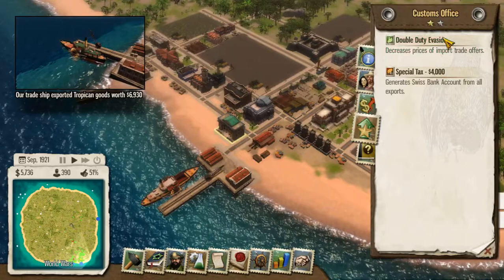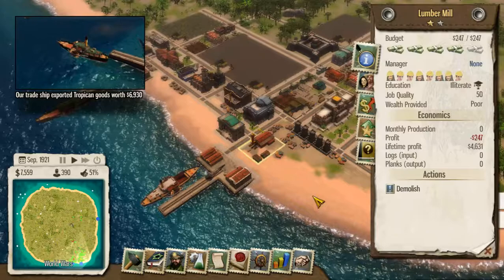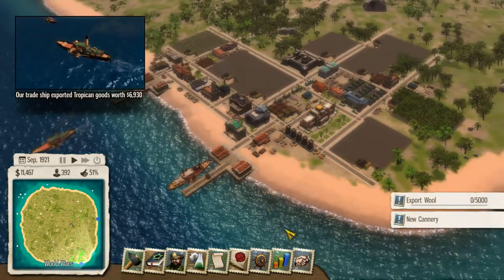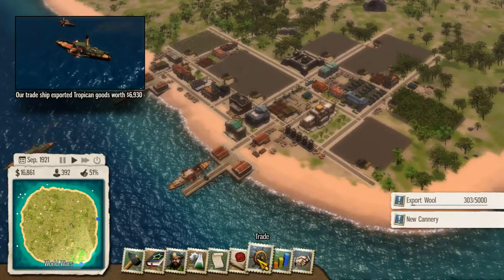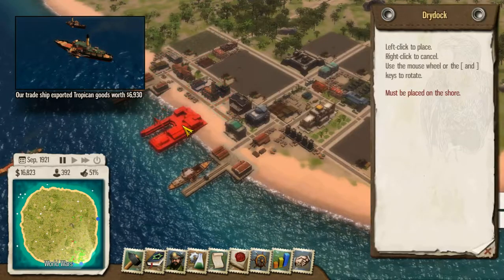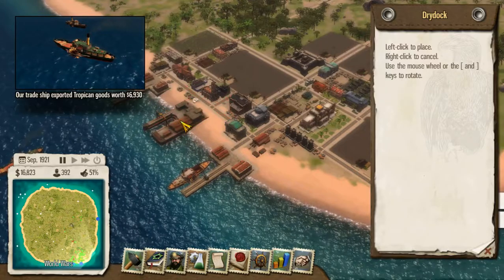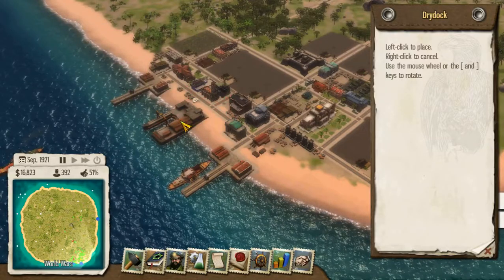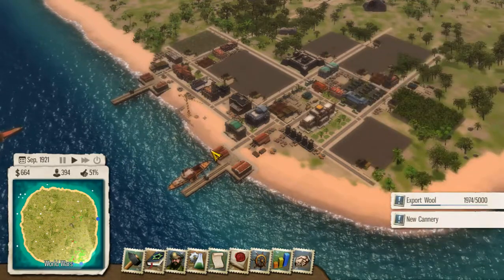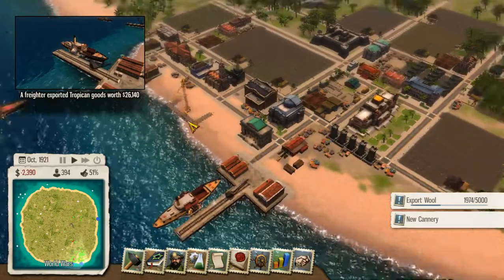First this one and then this one. Something else I would like to have is the dry dock — I would really love to have the dry dock. I can have it here in the middle, because that's also something which is going to help us a lot.